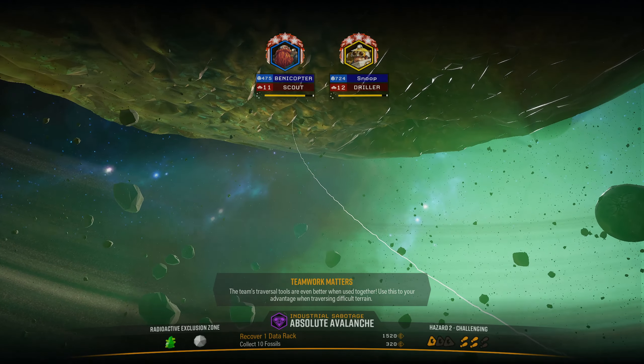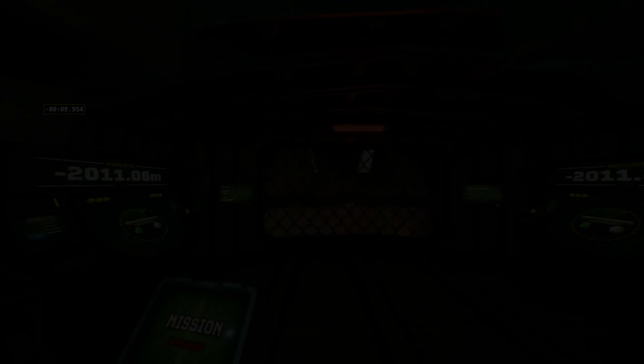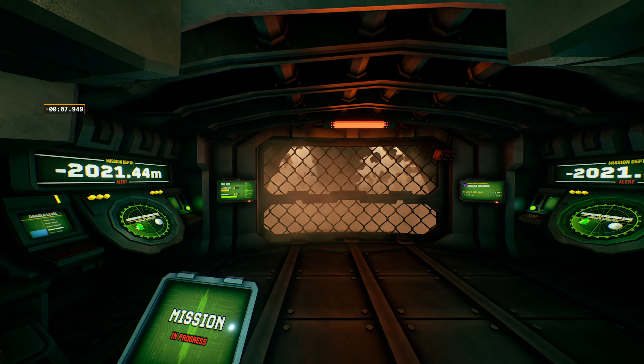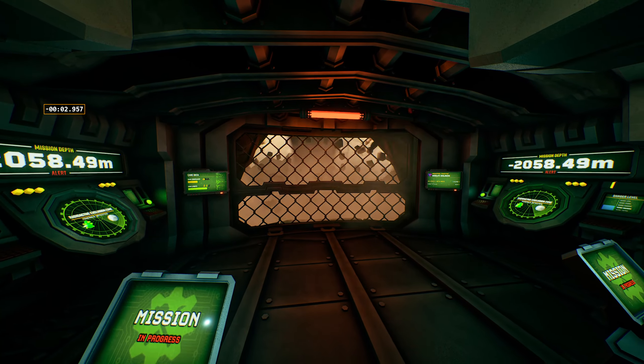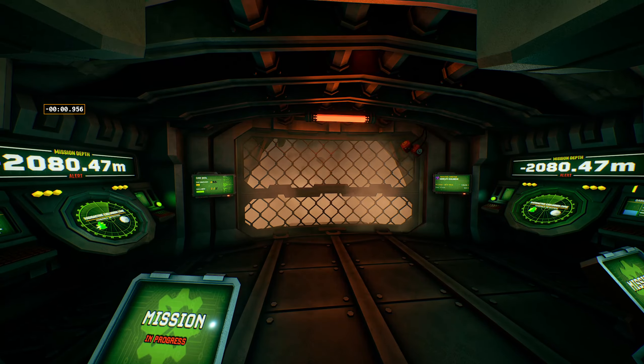I figured out how to do the sprint thing. Apparently you need to jump in order to activate it. The sprint boost? Yeah. I have to, like, be hopping in order for it to kick on for some reason.